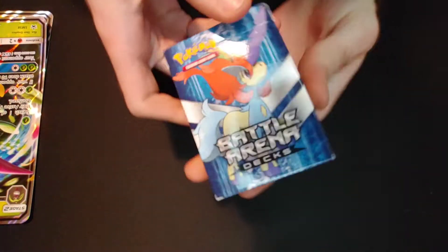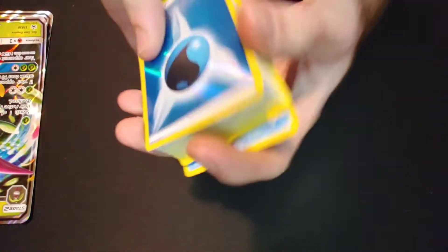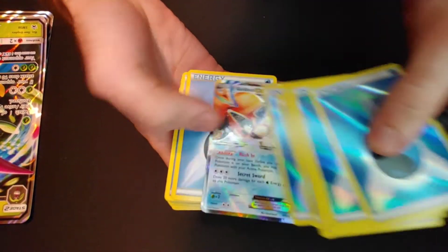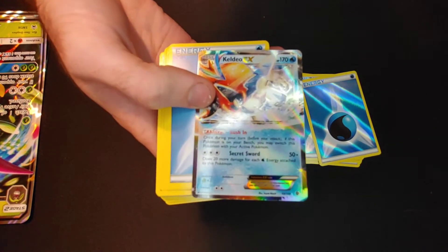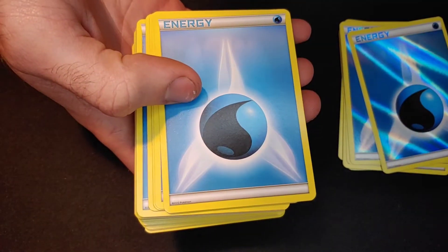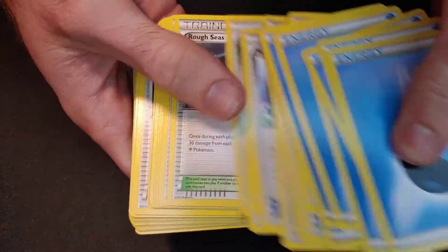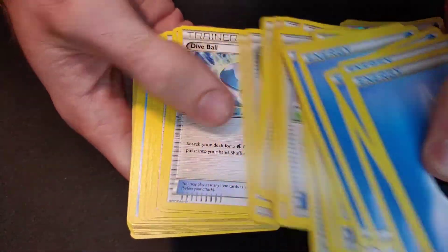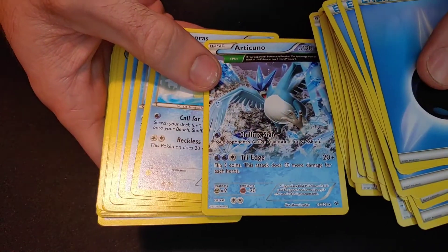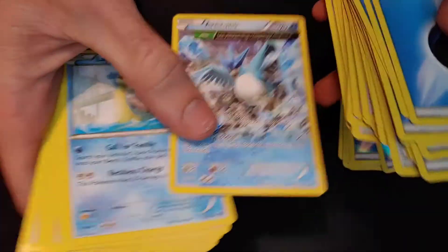And then I ended up with a battle arena deck — these are pretty cool. Honestly though, not worth it. Not worth the price you pay. All of these are holos. Oh, that one's really cool — I got a Keldeo EX, that's a really nice card. Some energies, a bunch of trainer cards — lots of trainer cards. Regi Ice, and Articuno — that one's a pretty cool one. It's numbered, I'll set that to the side even though it's not a holo.